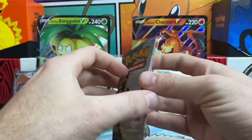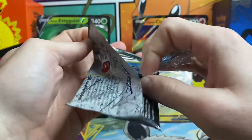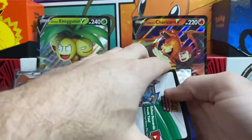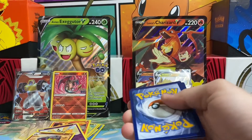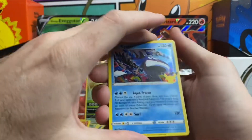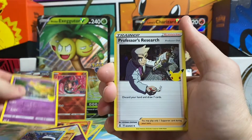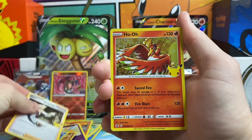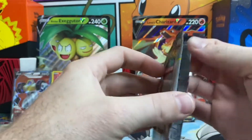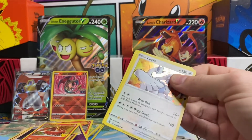Now we have four Celebrations packs. Starting off with the first one — doing the pack trick for the classic cards. We got a Kyogre holo, Xerneas holo, Professor's Research, and a Ho-Oh, so nothing special in that first pack. These Celebrations packs go quick — there are just four cards in each of them, but it's definitely a fun set to open up.